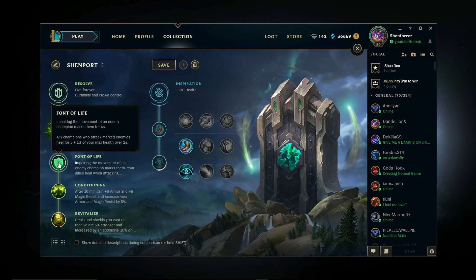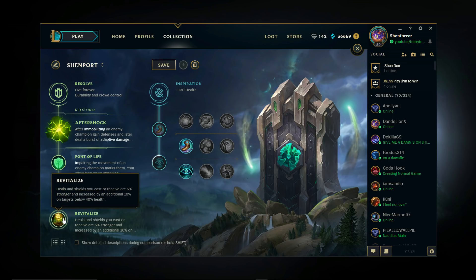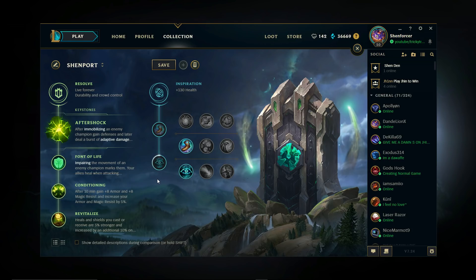Font of Life — same reason as the other page — helps your allies heal. Conditioning again: scaling armor and MR. Revitalize here is really, really good with Locket and Knight's Vow — it also works with your passive. They buffed it in the last patch so you can cast it on yourself. It gives bonus healing and shielding: any active, your passive, anything that heals or shields will be increased by 5%, and 10% if you're below 40% HP. Really, really good. And same story over here — boots save you money, give you 10 more movement speed, and Cosmic Insight gives CDR on everything.